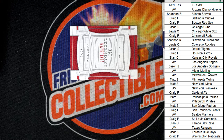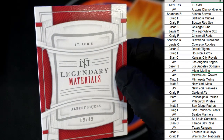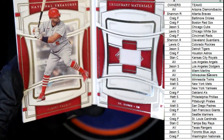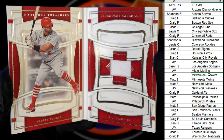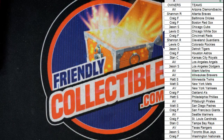Last but not least, looks like we have a booklet — Legendary Materials, Albert Pujols, wow — 9 of 49, Cardinals. Check that out, 9 of 49, St. Louis Cardinals going out to Craig F. Nice Pujols booklet, 9 of 49. That's going to do it for box 103.